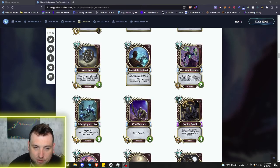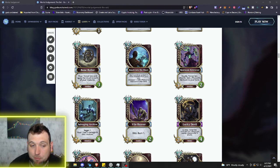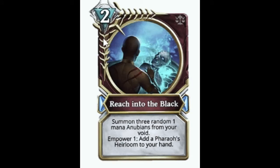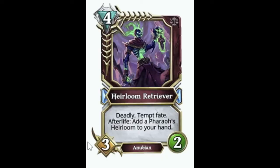Then we've got the Bone Roller — very interesting Anubian, especially the artwork. It's just a skeleton rolling around the desert in a wheel, having a good old time. Four mana 3/3 Anubian. Roar: attempt Temp Fate and apply the result to each of your creatures — you can pull off some crazy buff turns with a full board of creatures. Then a two mana spell: Reach into the Black — summon three random one mana Anubians from your void, and Power one: add the Heirloom. Super strong, especially combined with the Bone Roller.